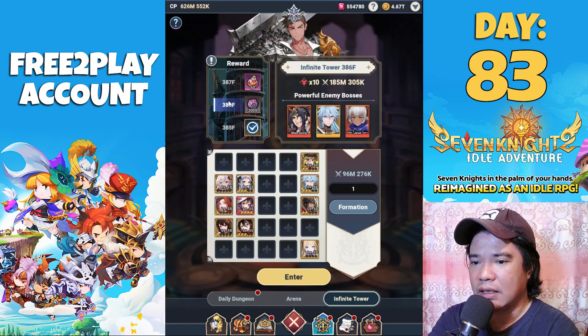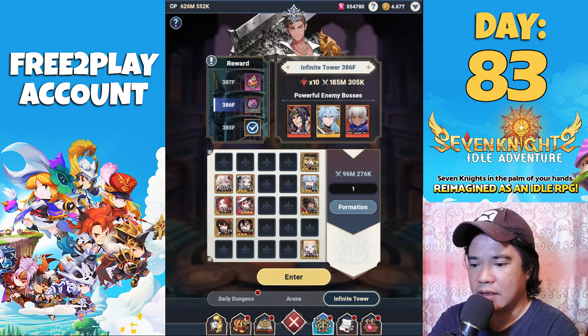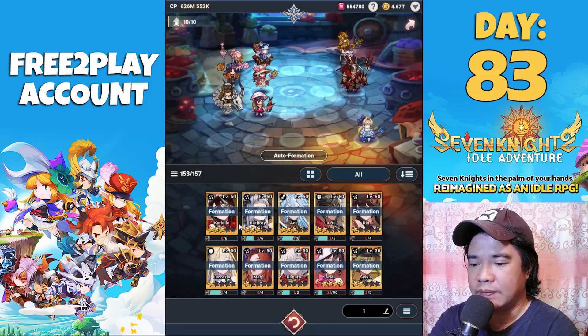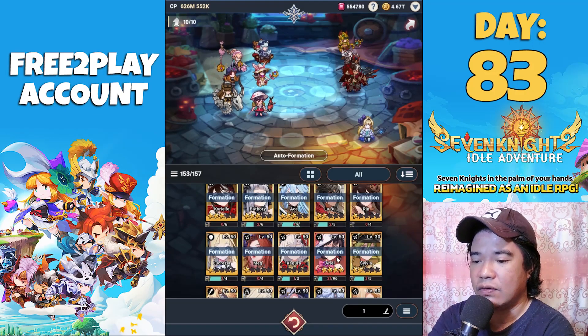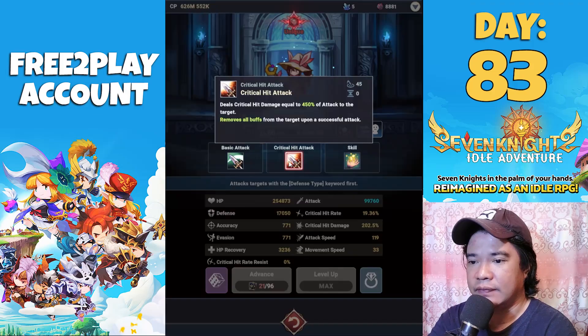We are already at floor 386. This is the formation — let's challenge this. My formation is as simple as this: Kyril battery, Ace, Lobo, Rin, Lucretia, Meg at one star, Kagura, Ariel, and Sylvia. I really love this Ariel and Meg combination.